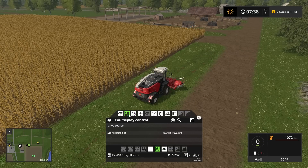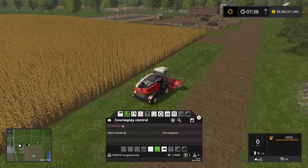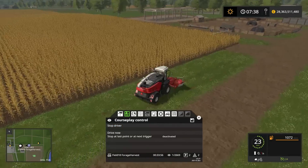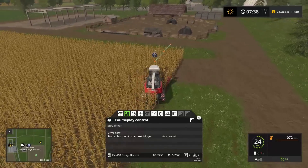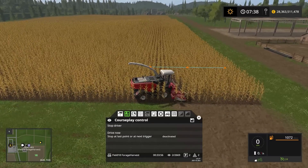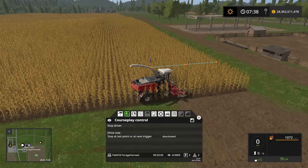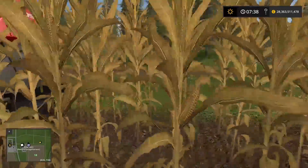He's ready to go. I'll select 'start course at the first waypoint' and 'drive course.' Notice how he doesn't actually destroy any crop, which is absolutely brilliant. He's now set up for cutting this maize.